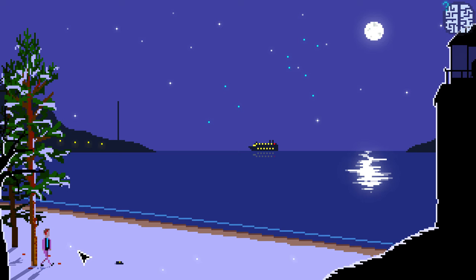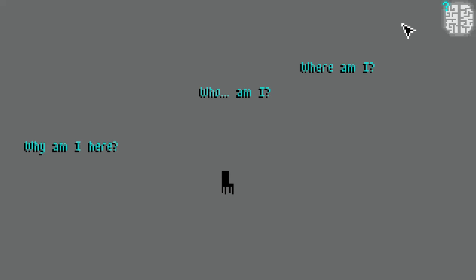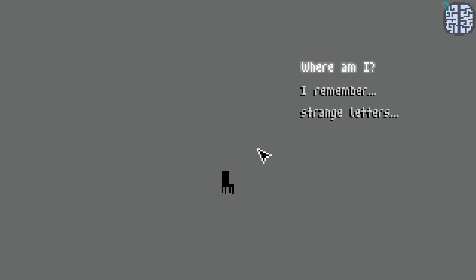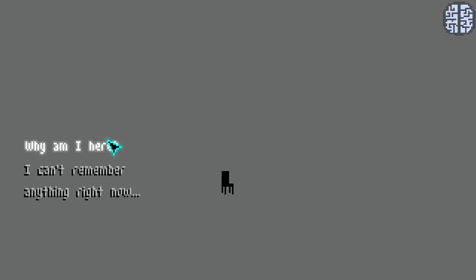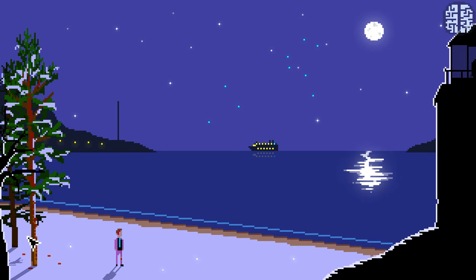The cursor's turning blue when I hover over things. Let's click on this — picked up something. Where am I? Who am I? Why am I here? Well, let's go with 'Who am I.' I remember a broken boat — or broken bone. Strange letters too. I do have an inventory. I presume I've just picked up that item. Right-click to examine it.